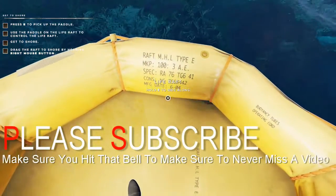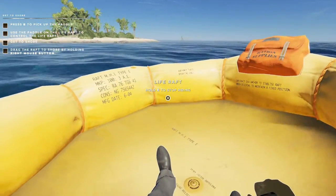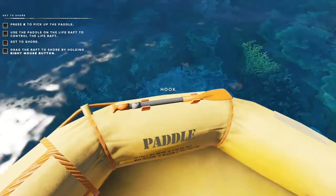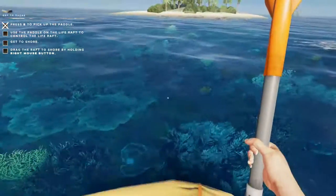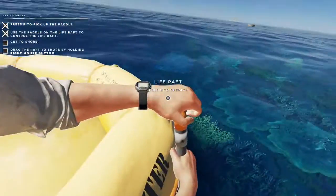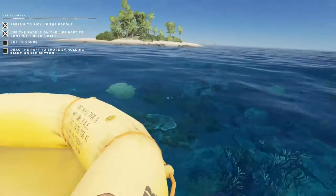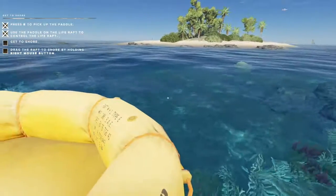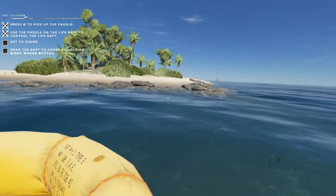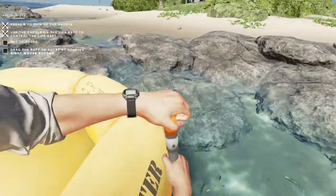Hold E to ride along. I don't want to ride. I want... where's the little paddle thing? The oar? Yeah, right here. Now let's... hold E to the offering. Okay, there we go. We're getting there. It's a bit different than it was, I must say. Any tips and tricks that you guys may know, please let me know.